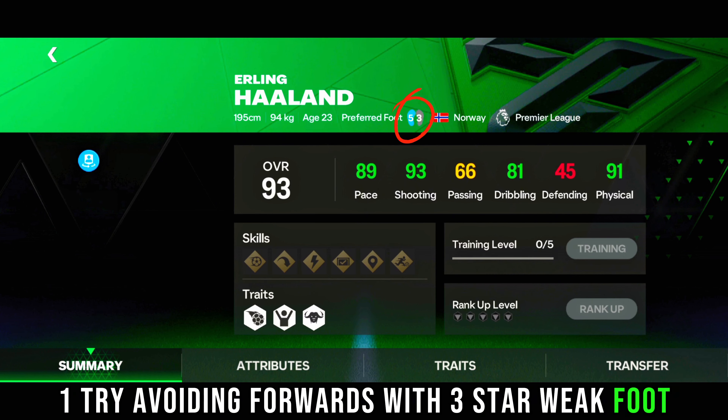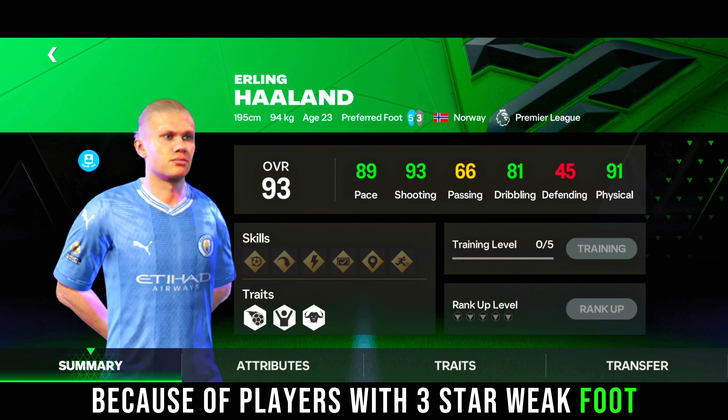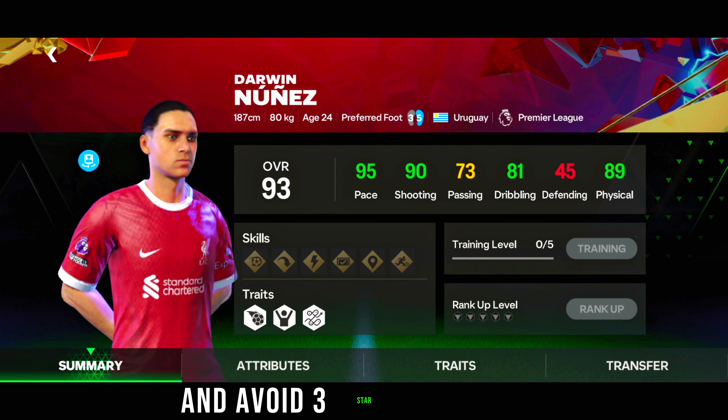One: try avoiding forwards with three star weak foot. You will lose a lot of chances because of players with three star weak foot. Get players with a four or five star weak foot and avoid three star weak foots.